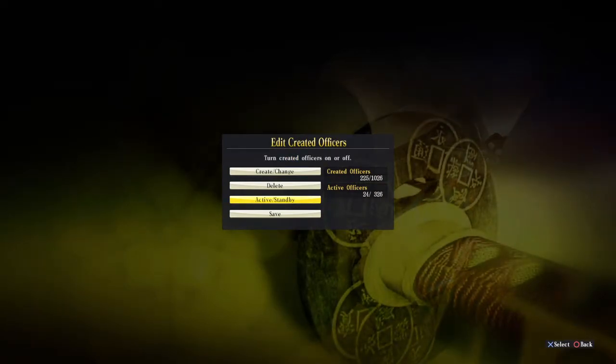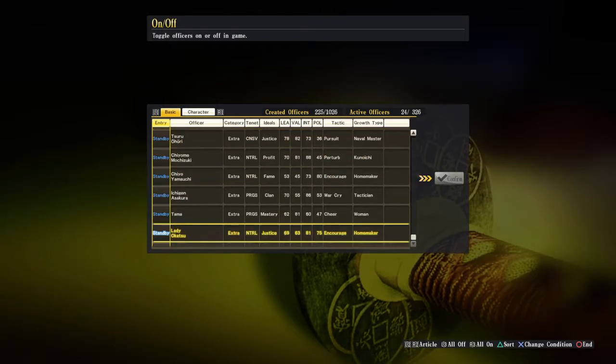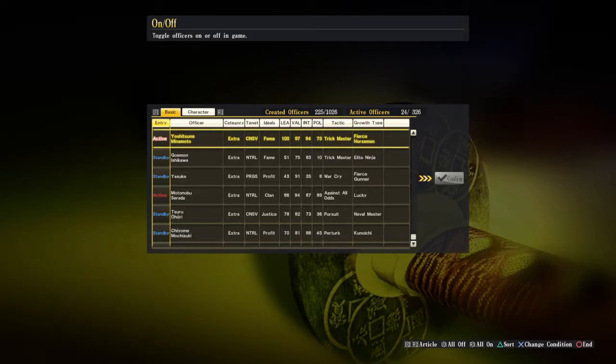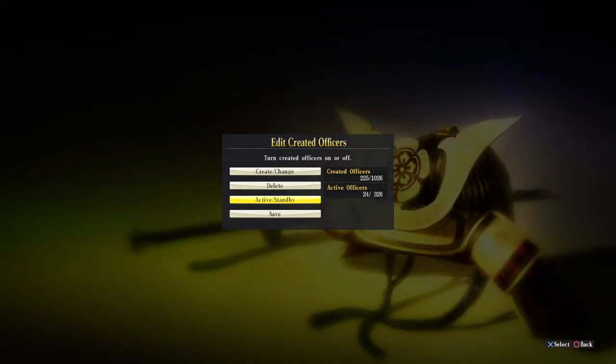Using the D-pad right and then Confirm, the active and standby officers' statuses are now confirmed. So if we go back, Serata and Minamoto are now active officers. Pressing circle gets us out of that screen.